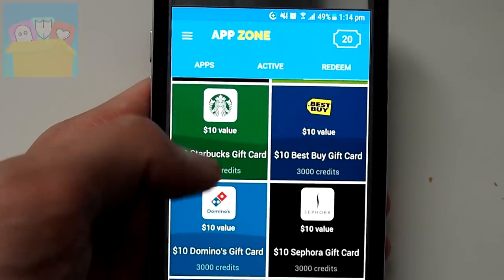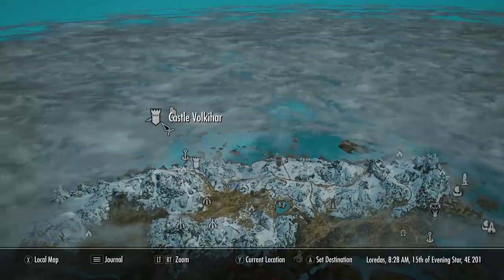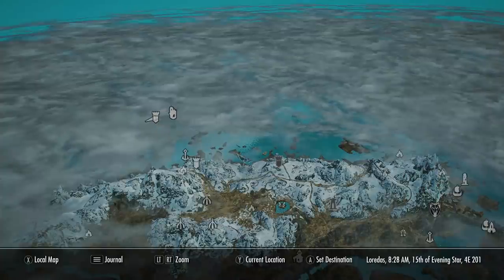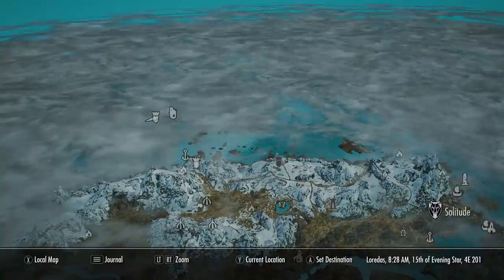Now let me show you guys how to find these items. In order to find these rare items, we need to come here on the map to Castle Volkihar. It's in the far north of Skyrim as you can see on the map. Solitude is just over here to the southeast, just so you can get your bearings.